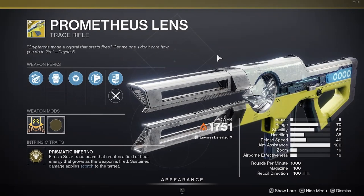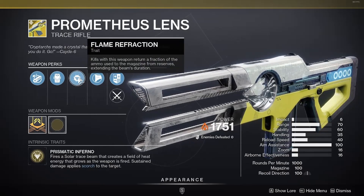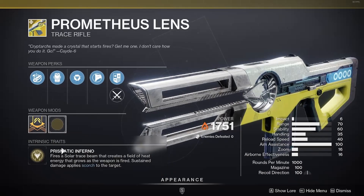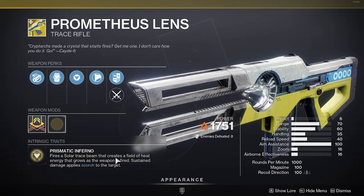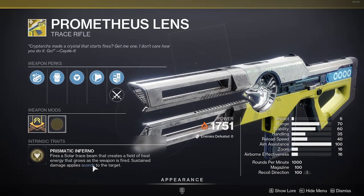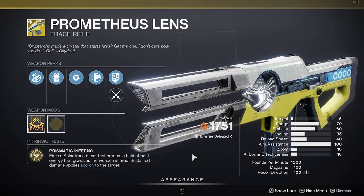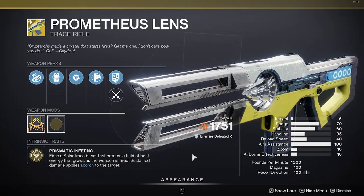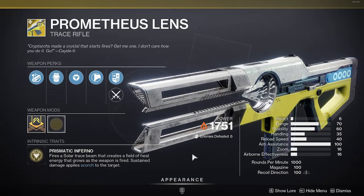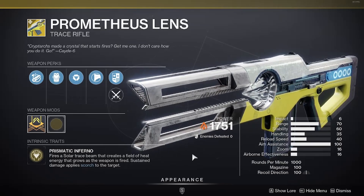So for the exotic weapon, he brought Prometheus Lens, which is a trace rifle. The weapon perks are Chamber Compensator, Projection Fuse, Flame Refraction, and Composite Stock. It does have a catalyst. The intrinsic trait is Prismatic Inferno — fires a solar trace beam that creates a field of heat energy that grows as the weapon is fired. Basically, you sustain damage when you fire the weapon and apply a scorch to the target. For PvE, this is actually a pretty okay-ish weapon to use for fun. For PvP, I don't really use trace rifles, but it's good in Momentum Control since it's like one or two shots. If you wanna play with a weapon that's fun, Prometheus Lens is your go-to.